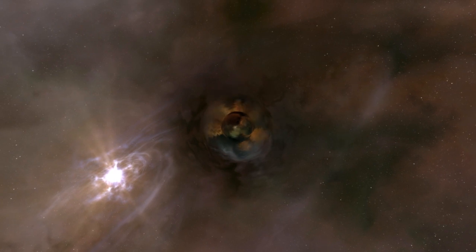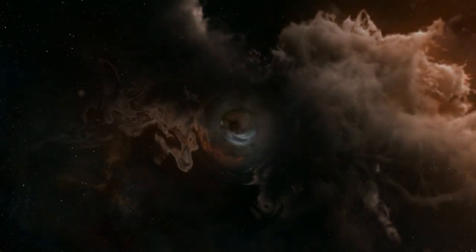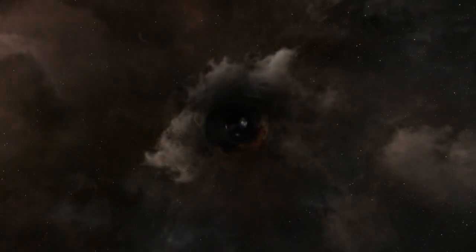A wormhole is an unstable rift in space that connects two systems, no matter the distance between them. This means a wormhole found in known space can connect to a different region of known space, or directly to unknown space.